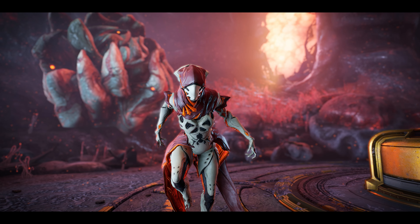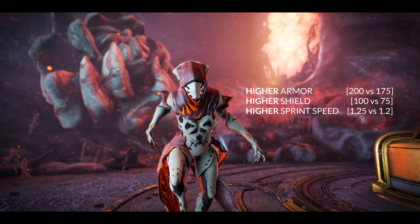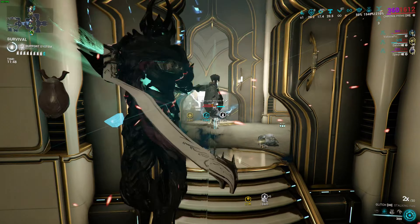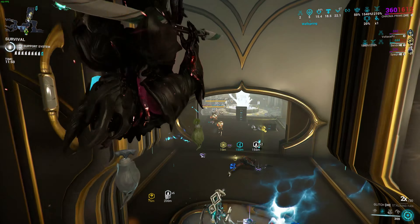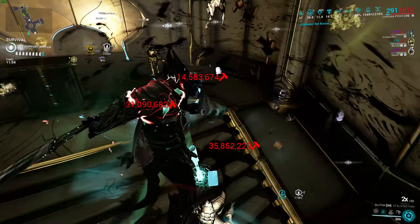So what are the changes and improvements with Wisp Prime? Well, it's not that much different from the regular variant. Wisp Prime gets higher base armor, shields, and a tiny bit more sprint speed, which I'm not sure if it's even going to be noticeable for a lot of you, but the higher survivability stats are nice.